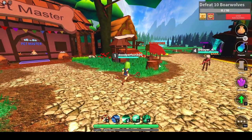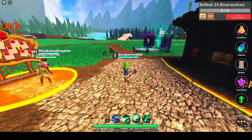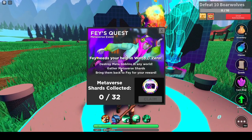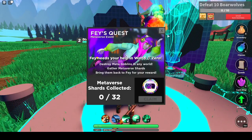Alright, how do we get to the open world? There's Faye Yoshida, so I might as well talk to her. Faye needs your help in World Zero — destroy Maid of Goblins in any world, gather Maid of Shards, and bring them back to Faye for your reward.